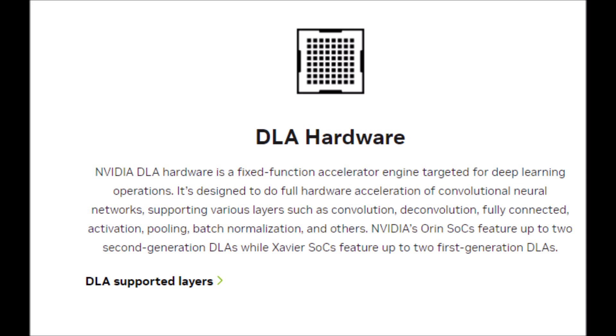Nvidia's Deep Learning Accelerator is a hardware fixed-function accelerator engine targeted for deep learning operations. It's designed to do full hardware acceleration of convolutional neural networks, supporting various layers such as convolution, deconvolution, fully connected, activation, pooling, batch normalization, and others. Nvidia's Orin SoCs feature up to two second-generation DLAs, while Xavier SoCs feature up to two first-generation DLAs.